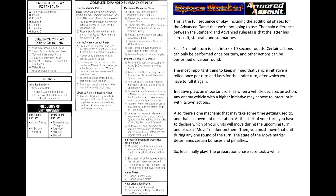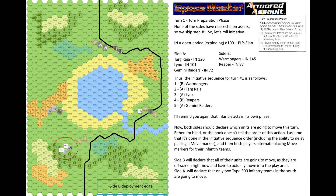So let's finally play — the preparation phase sure took a while. Turn 1: first we do the turn preparation phase. None of the sides have rear echelon assets so we skip step 1 and roll initiative. Initiative is rolled as an open-ended D100 roll with the platoon leader's Elan as a bonus. The sequence for turn 1 is: Warmongers first, then Tark Raja, then Lynx, then Reapers, then Gemini Raiders. Infantry acts in its own phase.